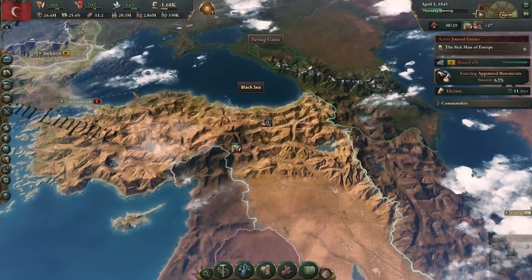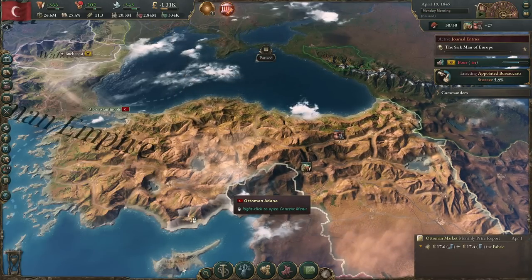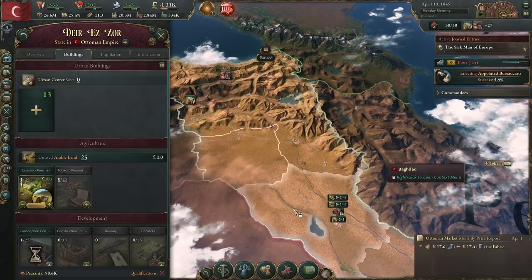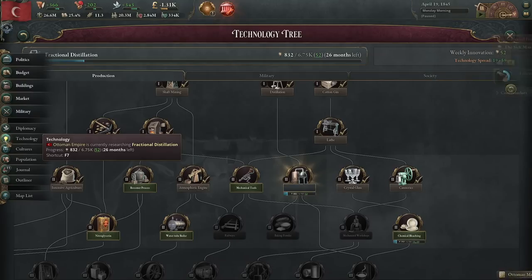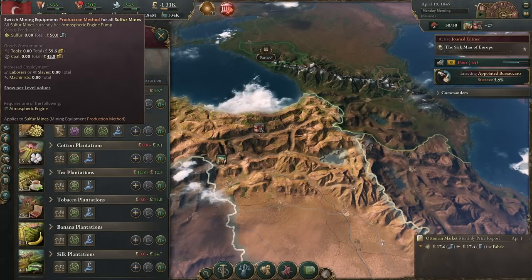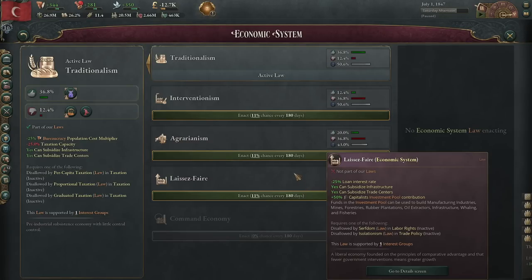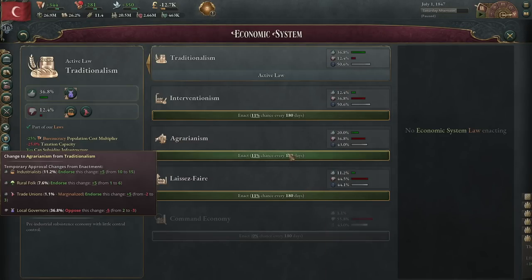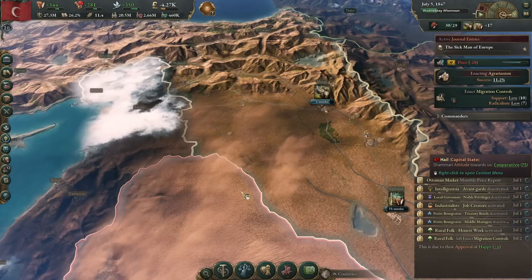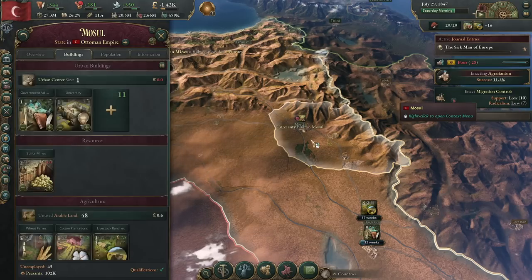We're now 10 years into trying to enact these reforms. Our urbanization is up to 60% and we've solved most of the urbanization issue on the European side. In terms of tech, we've pretty much solely been researching economic tech and updating production methods as we go, making sure to put on the atmospheric engine pump as soon as we got it — it makes a world of difference. Short update: we've failed to pass the bureaucratic laws four times now, so we've swapped to trying to change from traditionalism to agrarianism so that later on we can change from land-based taxation. As I said, law passing is really the only thing that could screw you up outside of an Egyptian invasion.